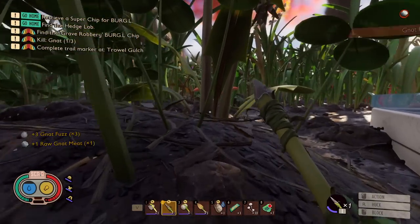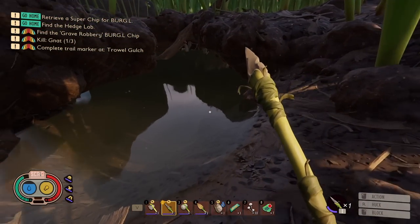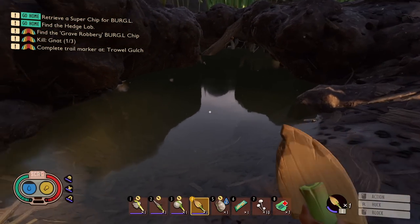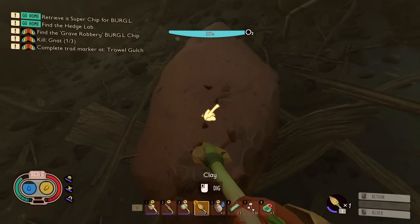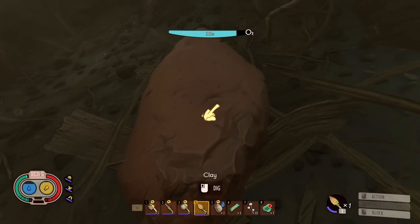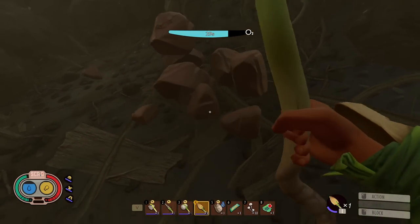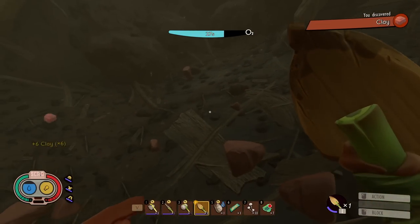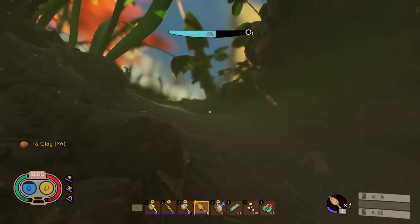We definitely just need one more, but before we climb back up there, I'm gonna jump in the water right here. There should be some clay down here that we could dig up. Yep, here it is. We'll dig this up and analyze it over at the field station, and that'll open up clay recipes. We're not gonna start building a clay base just yet, but might as well open up the recipes.